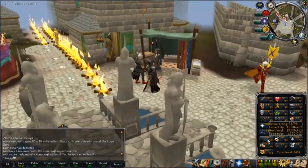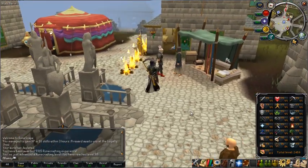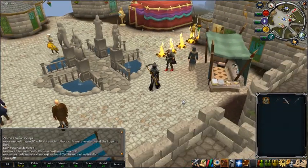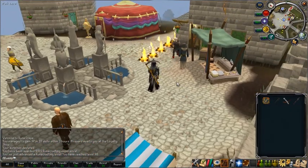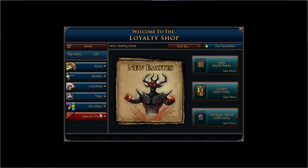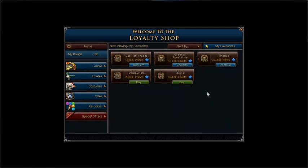Free 9-point-something K experience a day is quite a bit. I highly recommend getting the Jack of Trades Aura when you can, though I don't recommend it as the first aura you purchase. I recommend picking a combat aura first — either Reverence because it's the cheapest, possibly Penance, or Vampirism — as your first aura because it'll actually help you in combat. Jack of Trades makes for an ideal second aura.